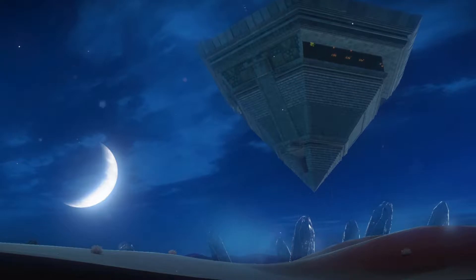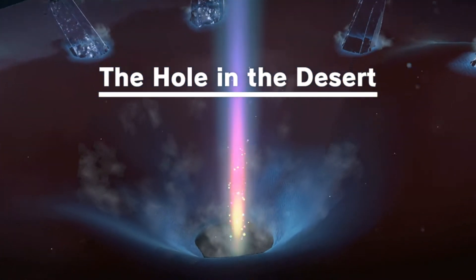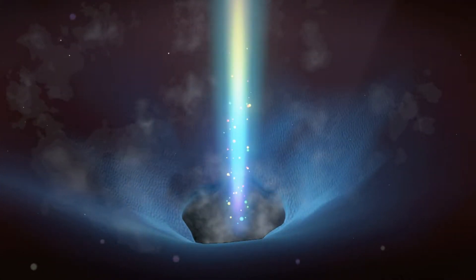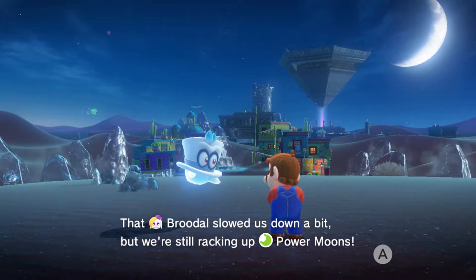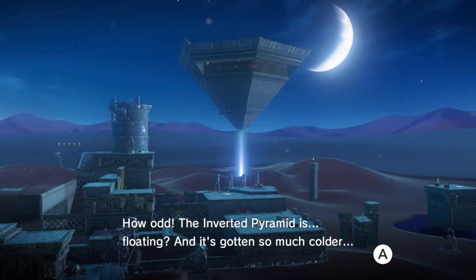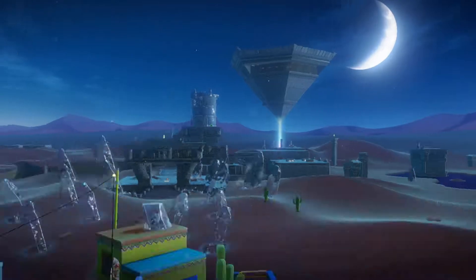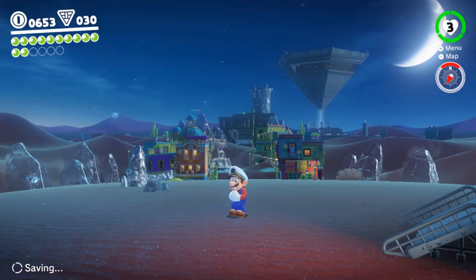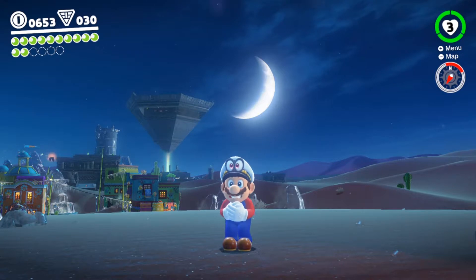I've collected those coins, game — I'm not complaining, I can get them again. Hole in the desert. The broodal slowed us down a bit, while we're still racking up the power moons. How odd — the inverted pyramid is floating, and it's gotten so much colder. There must be more of that Bowser's doing. He does make trouble, doesn't he? With Mario freezing his butt off, we'll actually have to see you guys in the next episode, when going into the hole that the pyramid created. See you guys then. And I see a bird with a power moon.